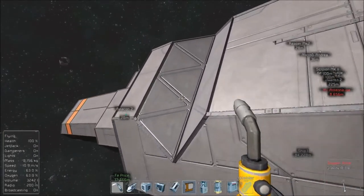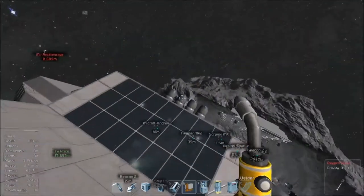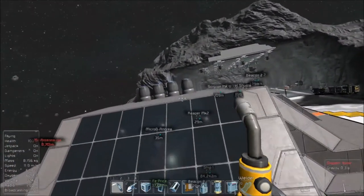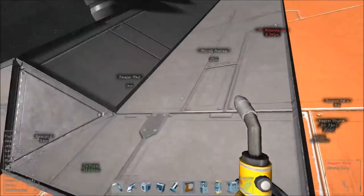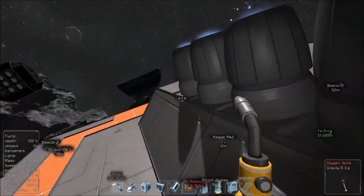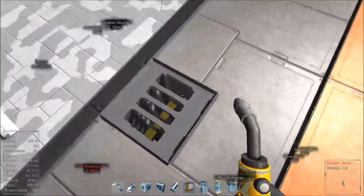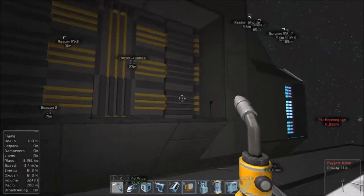External damage to the Castrel — I replaced all of these with vanilla thrusters in the hopes that that was a problem, which it wasn't. So I'm pretty sure I can go back to the other thrusters. I did a lot today; let's go take a look inside.